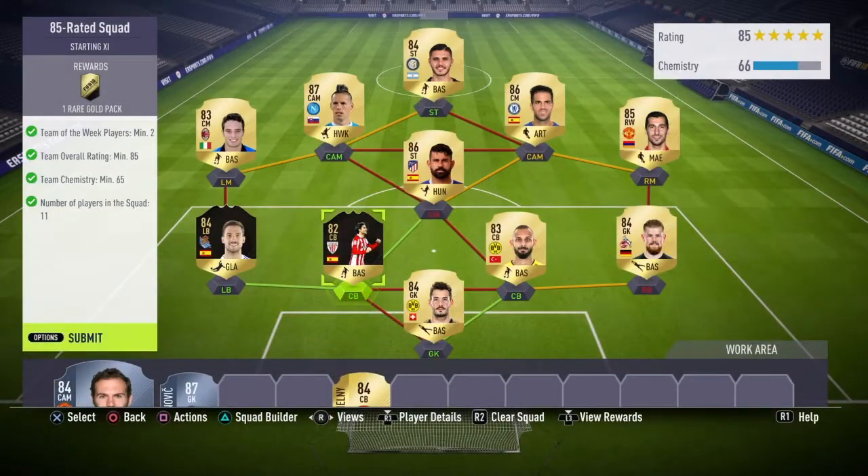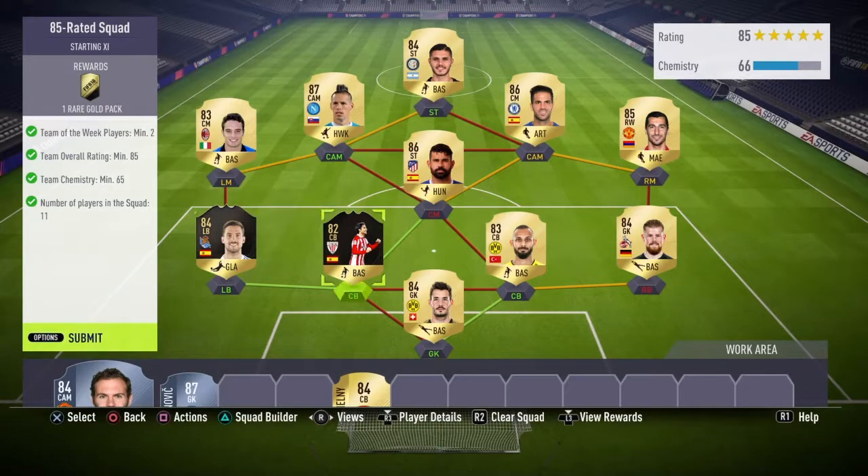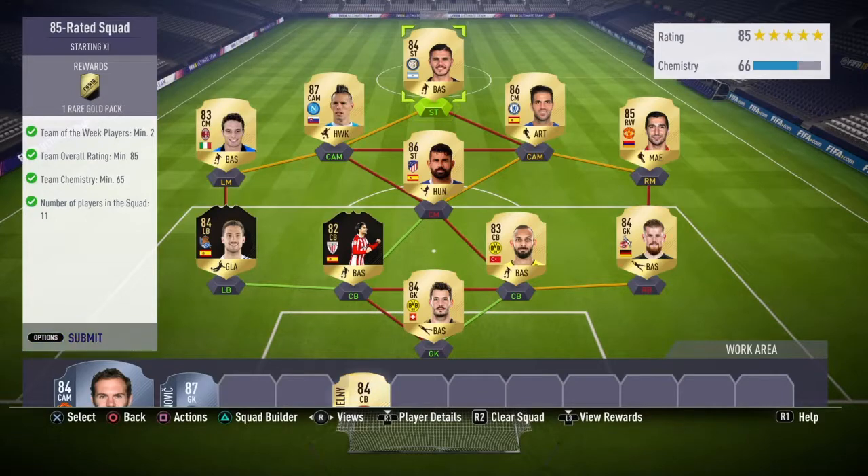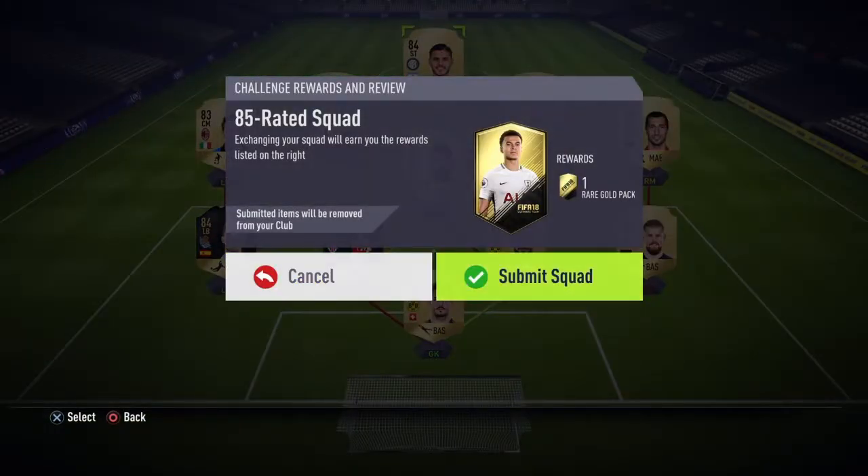Ikardi, first owner, and that is the team. Honestly it's the same day as I made the 86-rated squad, but you'll obviously be seeing this one first. If you do get confused by that I apologize — I recorded the 86 one before this one. Anyway, this is the team we'll be using and when I click submit we're gonna have Perez.